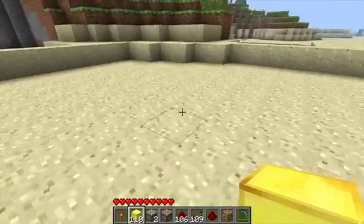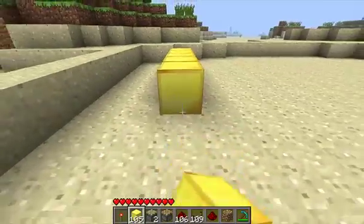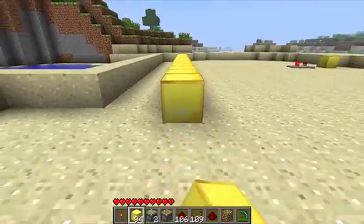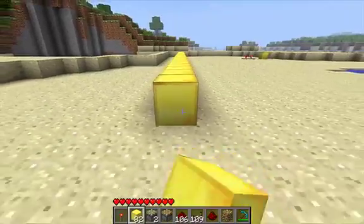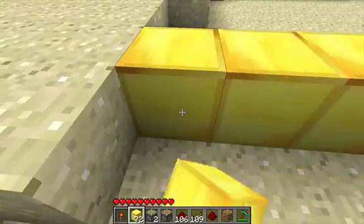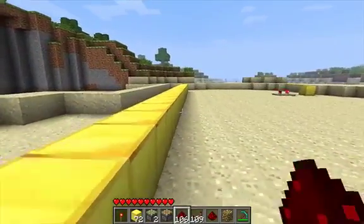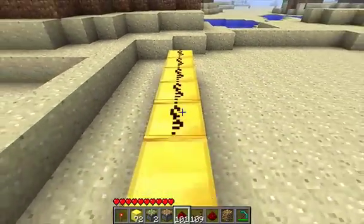Next thing you're going to do is build the monorail's line, so just put a whole bunch of blocks down. And that's as far as it'll go. Next thing you're going to do, take redstone and cover every single one of these blocks with redstone.